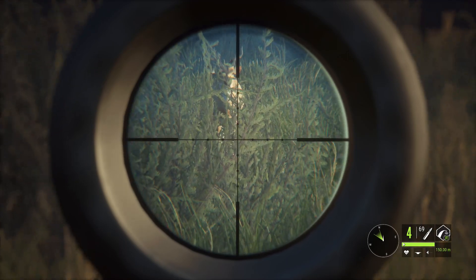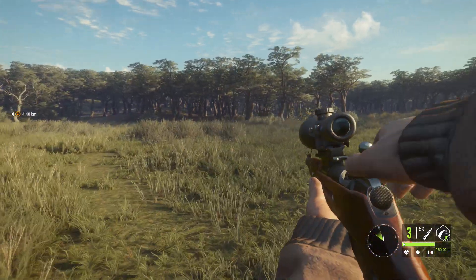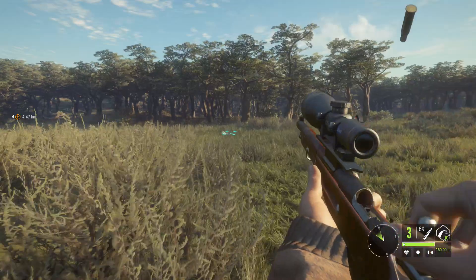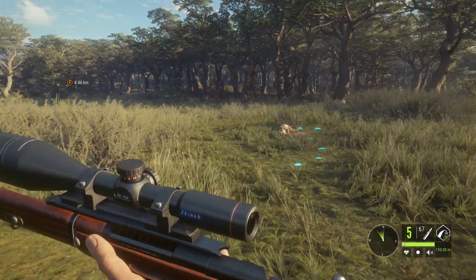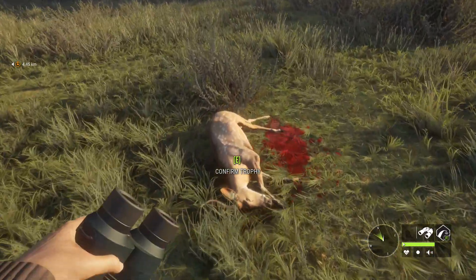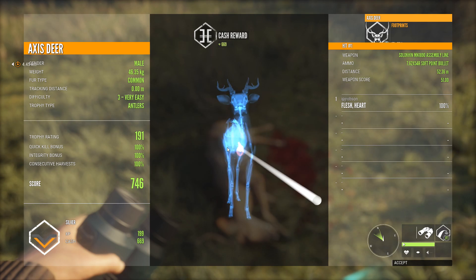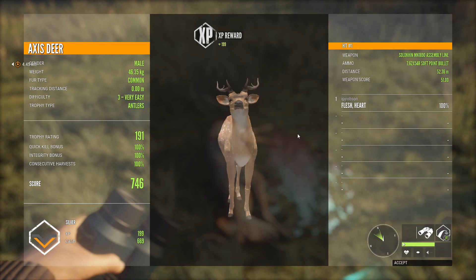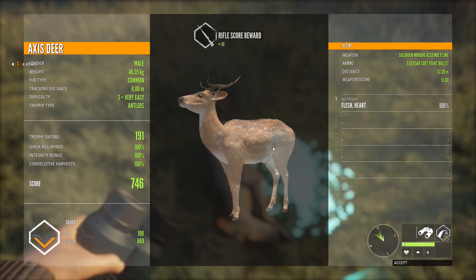Oh, there we go. I think we got it. The number of times I've forgotten to reload. Oh goodness, that's two axis deer. Not too bad. Another small one though, probably another silver. Yep, heart shot, which is pretty cool. And that was just a common. Maybe it's not piebald. There are so many variations on colors, I just don't know them all. I don't get enough axis deer — I don't pay attention to their coats very often.